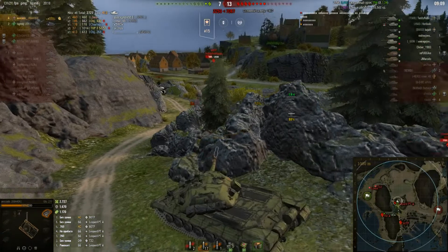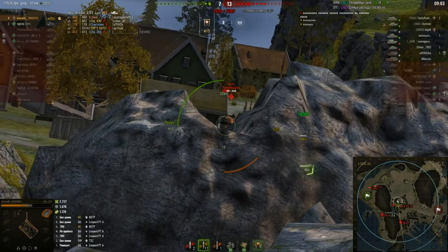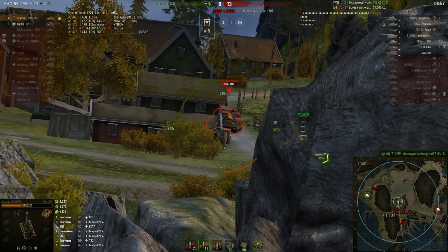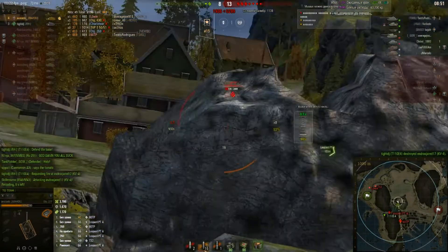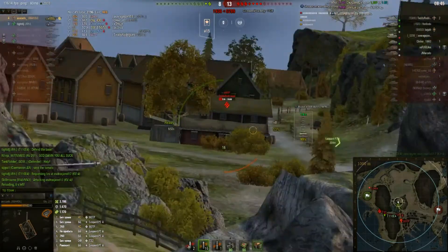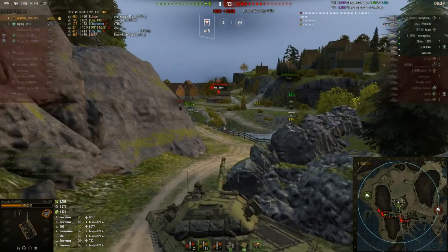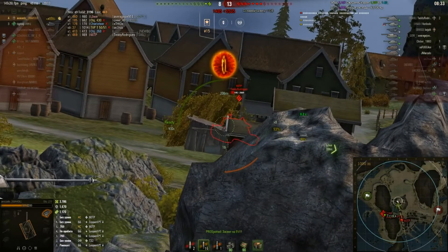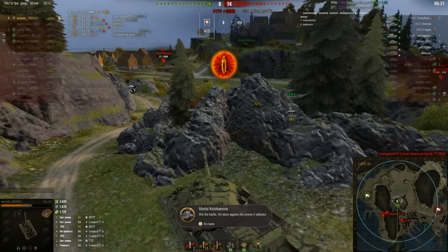I just realized we're back to the whole food theme. The 60 TP just fired — need to get the shell in. Also worth mentioning: Avocado had 22 HEAT shells and 12 AP shells, so definitely relying on gold ammunition here.